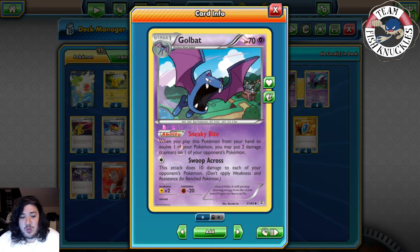M Mewtwo/Garb is a coin flip matchup. If you go first, stream Beedrill to prevent them from Mega evolving, then sweep with Mew. If you go second, they could Mega evolve and you're in trouble. You play Mew to counter their Mew and take a knockout, then try to knock out Garb ASAP so Beedrill can come into play. However, if they already have two energies on Mewtwo, they can knock out your Mew easily.